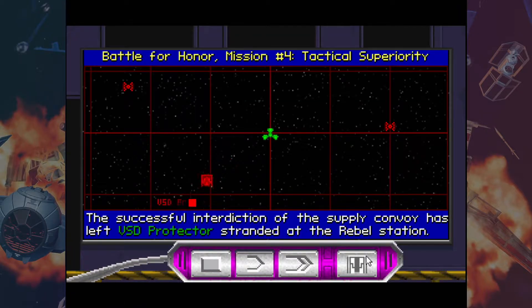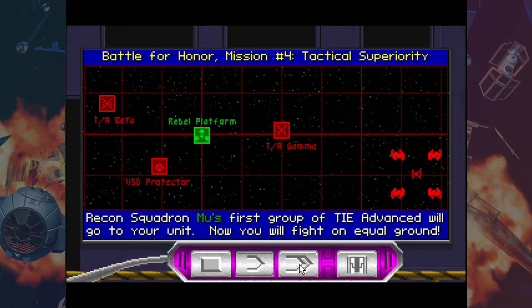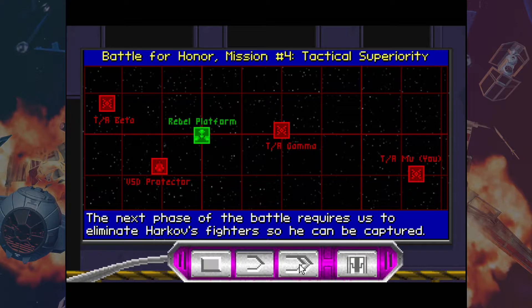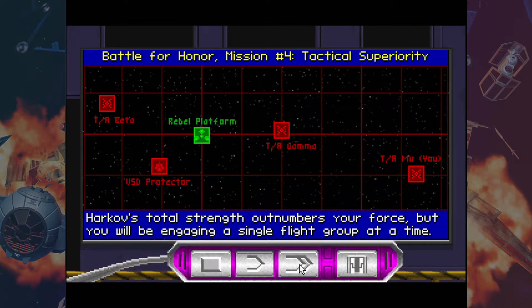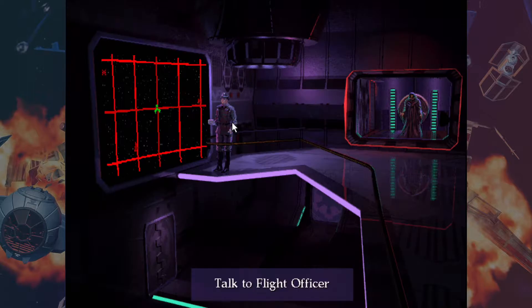The successful interdiction of the supply convoy has left Victory Class Star Destroyer Protector stranded at the Rebel Station. The TIE Advanced fighters that have given us so much trouble are now going to meet their match. Recon Squadron Moo's first group of TIE Advanced will go to your unit. Yes! Now you will fight on equal ground. The next phase of the battle requires us to eliminate Kharkov's fighters so he can be captured. I get to fly a TIE Advanced — I'm kind of excited.